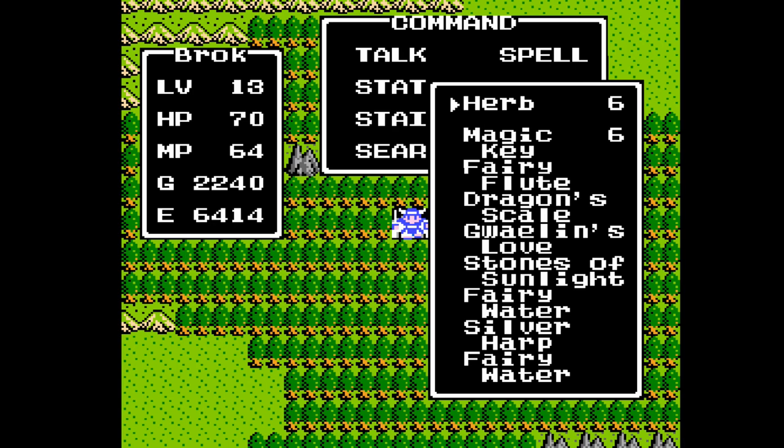So we're going to do it today. As you can see here, I did restock on magic keys and herbs as well as a couple of fairy waters, so that we can walk around to go swap out the silver harp without having to rehash a bunch of fights that you've already seen.